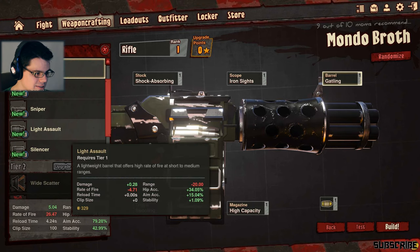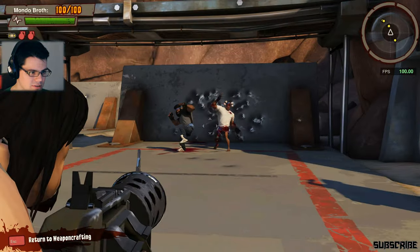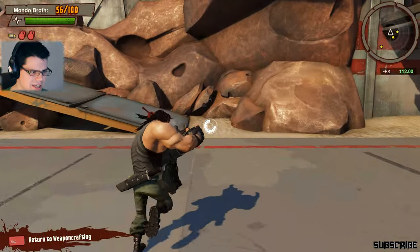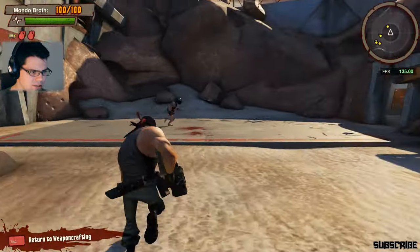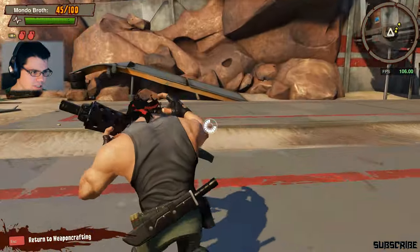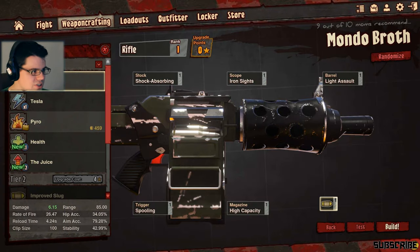Light assault - gonna get a little bit more damage, let's just try it. A spooling light assault - that's pretty good, I kind of like that a little bit better instead of the gatling version. I'm thinking this is the winner right here. What else could we do? We're gonna go right back to Tesla.